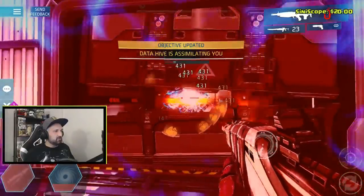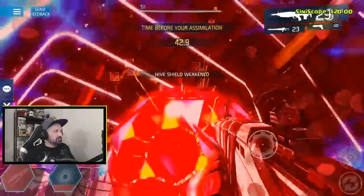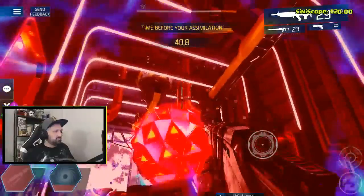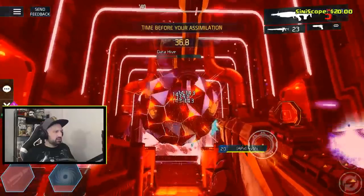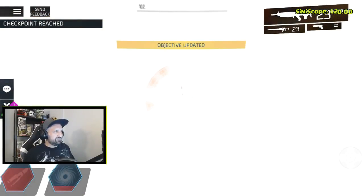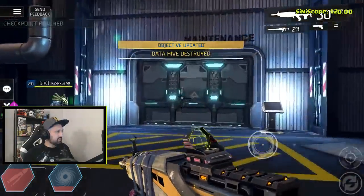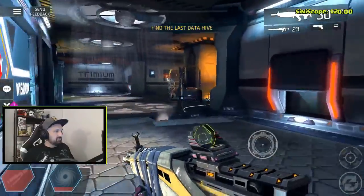I'll go supercharger — oh my god, 431 damage! I don't know if it bugged or I got way more damage than I should have. 431 — I have no idea what just happened. I used supercharger and got crazy damage. I think I'm back to normal now, but just for the duration of the supercharger I had insane damage.